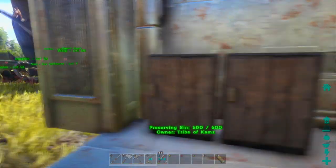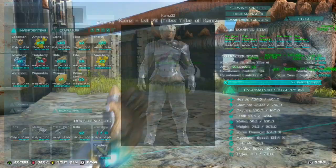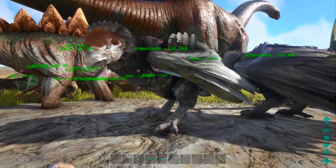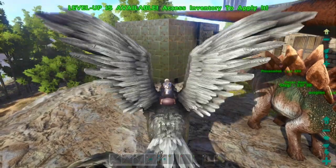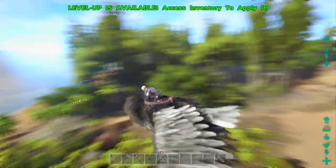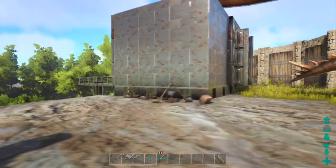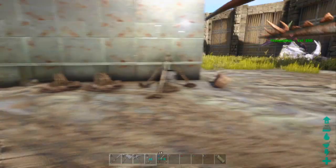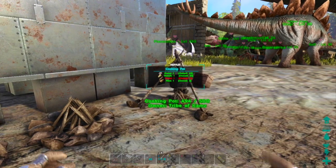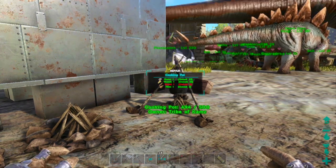Once you have those ingredients, you're almost done. You'll also need your egg — I had it in the preserving bin. We've got most of the ingredients; we just need to fill up the water skins. We're all filled up and we have all the ingredients we need for the kibble, so all we have to do is stick them in the cooking pot.